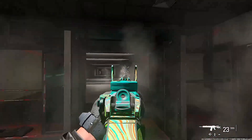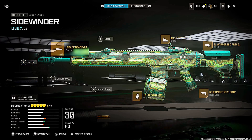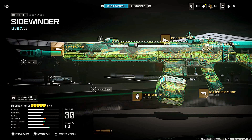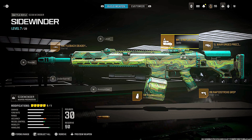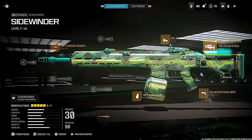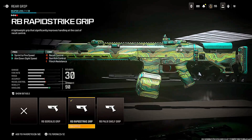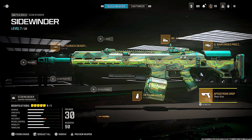Next up we have the Sidewinder battle rifle. It's a really good option — it shoots quite slow and has quite a bit of recoil, but every bullet is extremely powerful. We're using a barrel to help with recoil control along with an optic for accuracy, a 30-round drum, a stock to increase mobility speed and accuracy, and finally a rear grip to increase overall mobility, ADS, and sprint-to-fire speed — because you want to be quite fast when playing zombies.